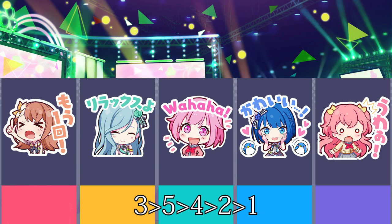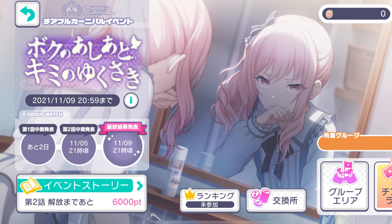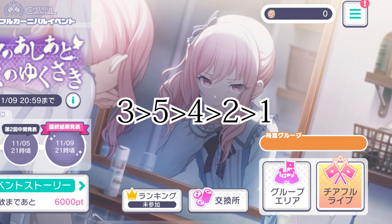Cheerful Carnival room order is a bit different. While it is not strictly necessary to follow the exact order, you should make sure that the ranker is in slot 1 or slot 2 to maximize scoring efficiency.